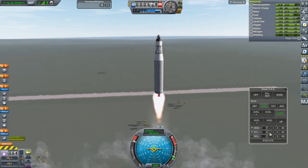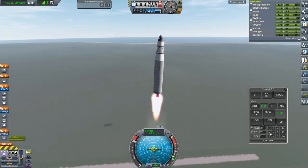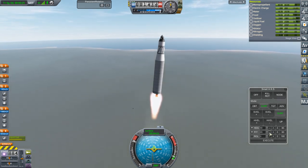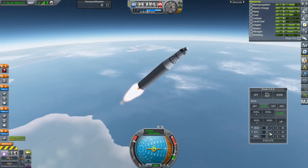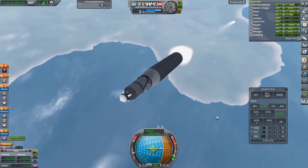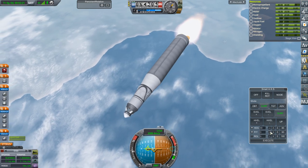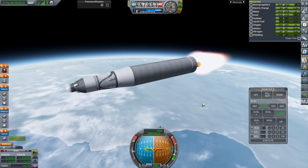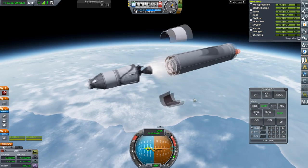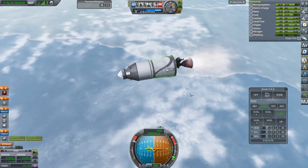I did not add a launch escape system yet, so no SRBs. I was thinking of it but there's the part count thing - it was either the SRBs or the RCS so I went with the RCS for now. Very nominal launch so far. We should be through max Q. We should throttle down to 2Gs. I have not added stage recovery or Kerbal Reusability Expansion - we'll hold off on making things easier for now.